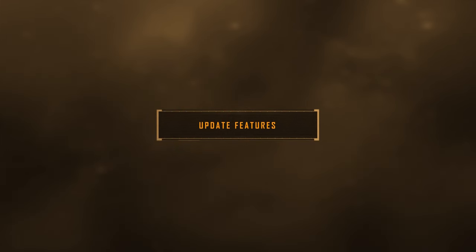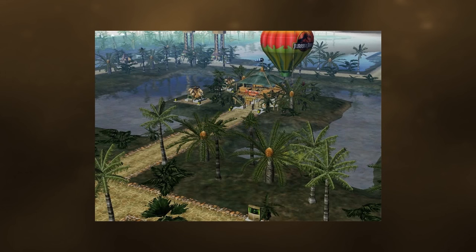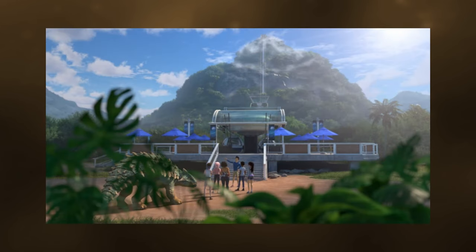Update features for this DLC: the balloon ride from Jurassic Park Operation Genesis would be a great new attraction to be added. As well as Lookout Point from Camp Cretaceous, which had both a gondola ride up to the top of the mountain and an overlooking viewpoint. Hang glider rides would also be a cool addition to this attraction.